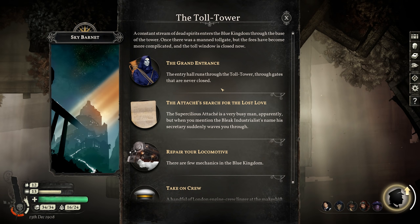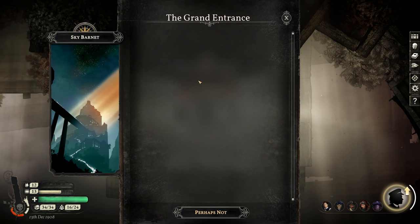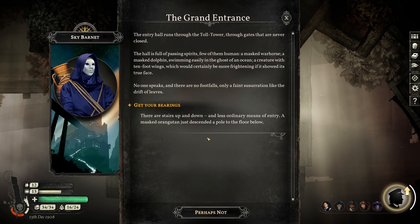Let's go to the Grand Entrance. The entry hall runs through the toll tower, through gates that are never closed. The hall is full of passing spirits — a few of them human. A masked war horse, a masked dolphin swimming easily in the ghost of an ocean, a creature with ten-foot wings which would certainly be more frightening if it showed its true face. No one speaks, and there are no footfalls, only a faint susurration like the drift of leaves. The masked dolphin swimming in the ghost of an ocean sounds really cool.